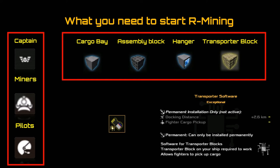So what do you need to start using your R mining turrets? There are several things to cross off. First, a cargo bay — you need lots of cargo storage because all your material gets put into your cargo bay and then you have to go and refine it. You need a large cargo bay to hold the unrefined materials. Assembly blocks — this is to do with R mining fighters. If you just want to mine as a ship, all you need is a cargo bay and your miners. But if you want to expand into mining fighters, you'll also need an assembly block, a hangar, a transporter block, and transporter software.